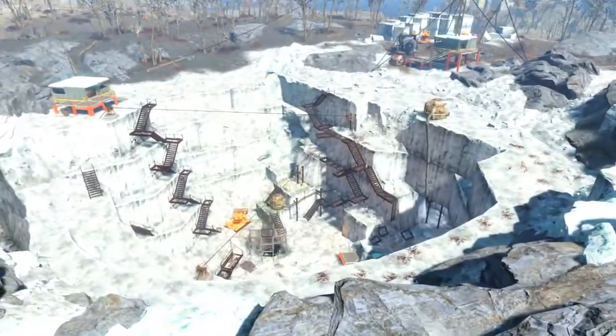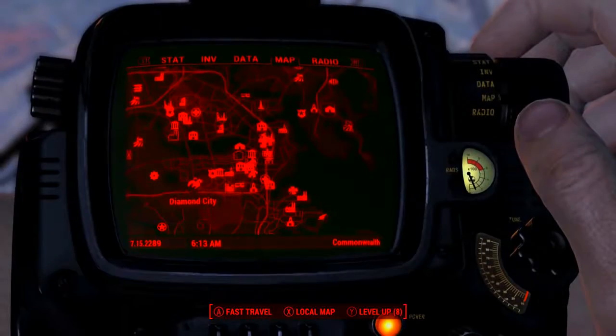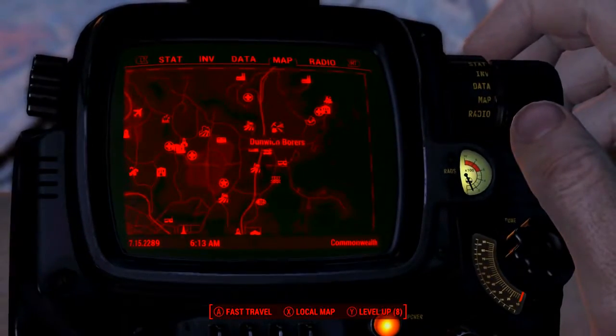To acquire this weapon we will need to come to the location known as Dunwich Bores, located in the zone Coastal Commonwealth. On the Pip-Boy map, Diamond City is here and Dunwich Bores is all the way to the northeast, up near the top of the map.